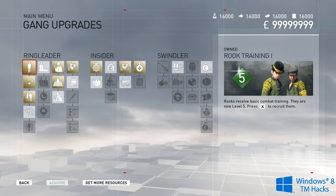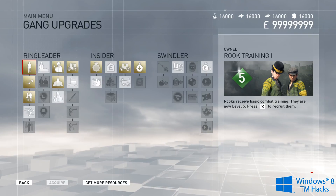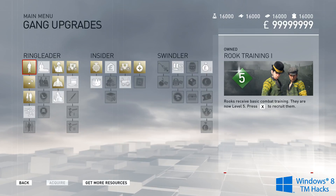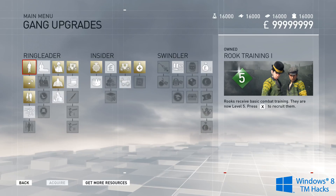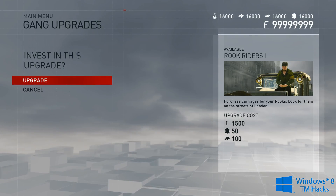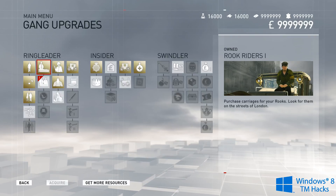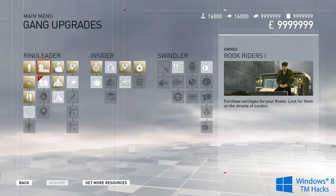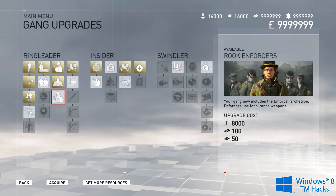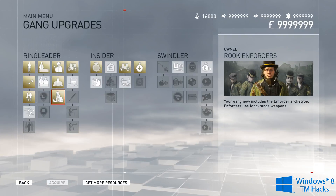If you go into gang upgrades you will see that I have the maximum materials as well as maximum money. One thing you need to know is that you need enough of each resource to use with a gang upgrade. To get the max resource, if I go ahead and upgrade this, you will see these two materials max out, just like that. Then if we activate another cheat with a different material, that one will get maximum as well.